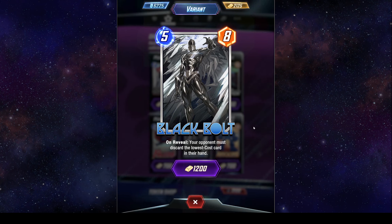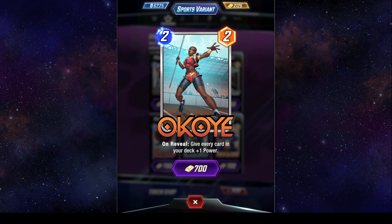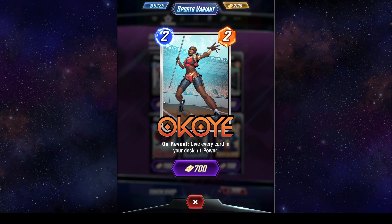First thing I wanted to show you was this Black Bolt variant — I think it's so cool. The sports variant for Okoye is very cool as well. At first I thought it was pole vaulting, but now that I'm looking at it, I don't know what this sport is called. I think it has to do with javelin throwing — is that what it's called? I'm not quite sure.